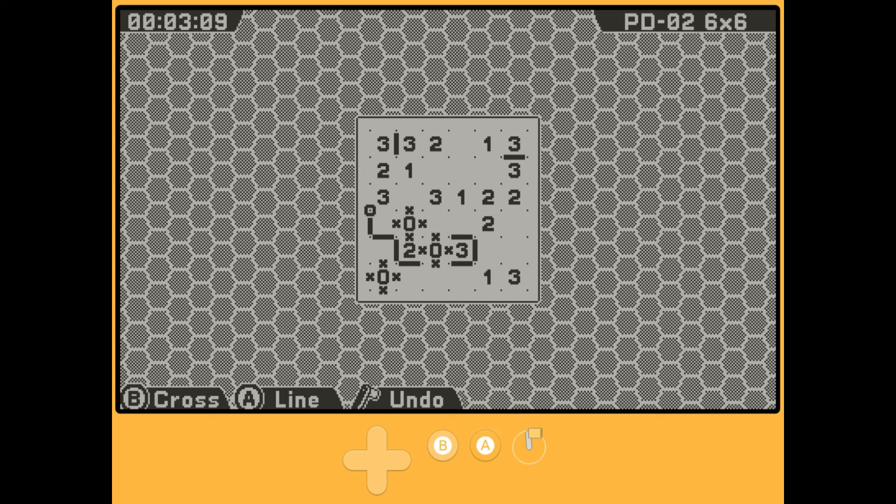You'll navigate with the D-pad and hold A while doing so to draw a line, or hold B instead to draw an X to tell yourself that section can't be used. And although even the very first level is labeled in-game as very easy, I don't think I found any levels to be instantly solvable. There's certainly a learning curve as you figure out patterns that certain combos of numbers form. Thankfully, there is an in-game tips menu that can help you get better, but either way it will take some practice and careful thought to get good.